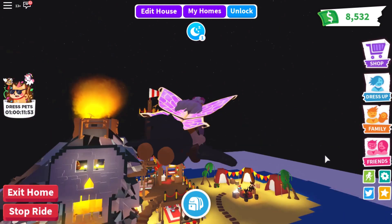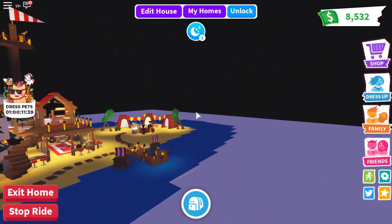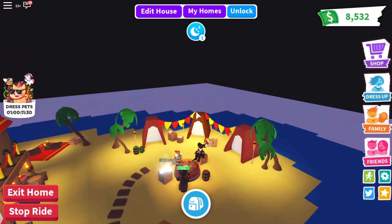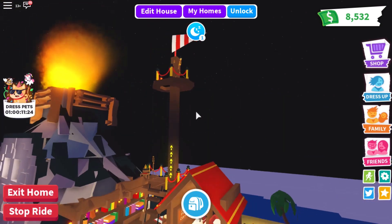We've got the Skull Cave located on the Pirate Island. There are a lot of areas I'd like to show you and quite a few building hacks to see along the way. I can see some pirates have already made themselves at home. This is the main living area and we'll have a look at the Lookout in a bit more detail in a minute.